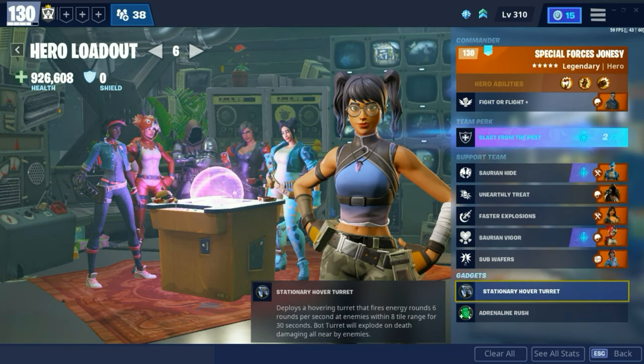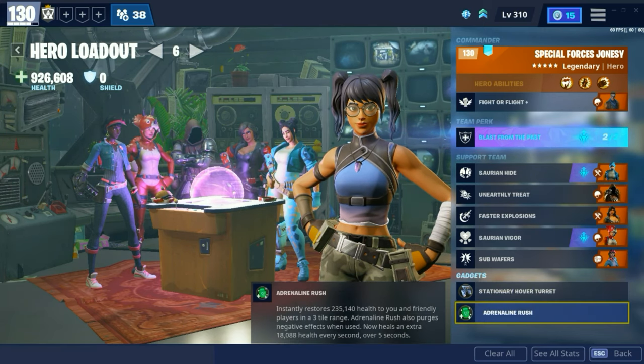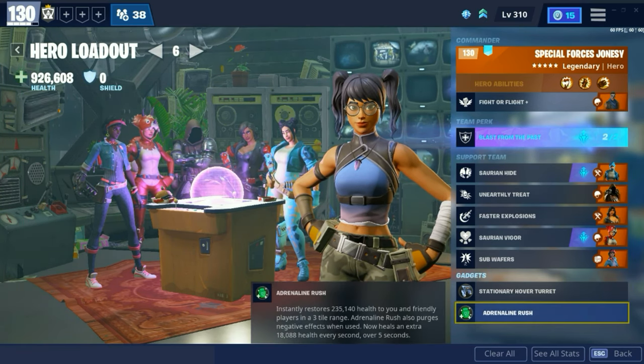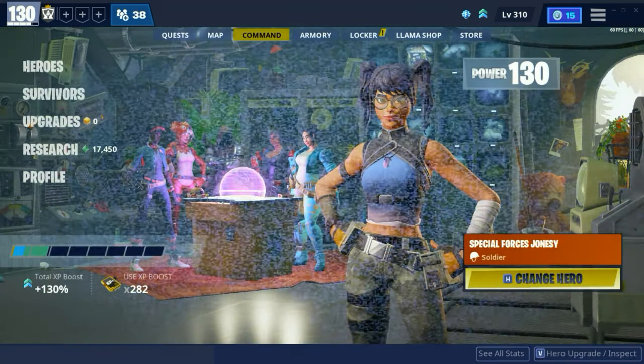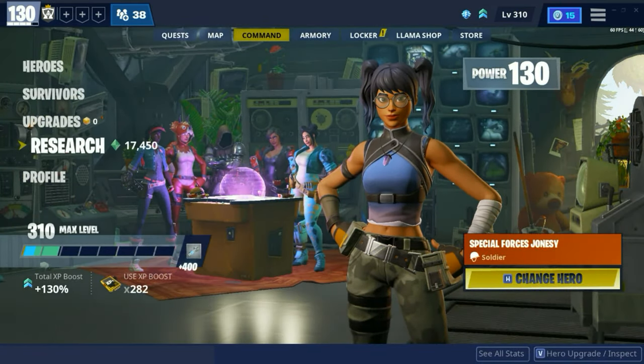Down to gadgets: stationary hover turret, just to clear out husks around you. And then Adrenaline Rush is pretty useful when it's maxed out, because when maxed out and you use Adrenaline Rush, any knocked teammates next to you will get revived. That's only when it's maxed out. As you can see, I have everything maxed out.